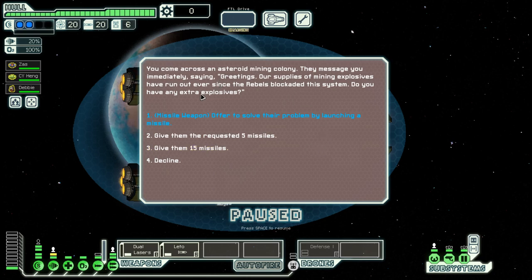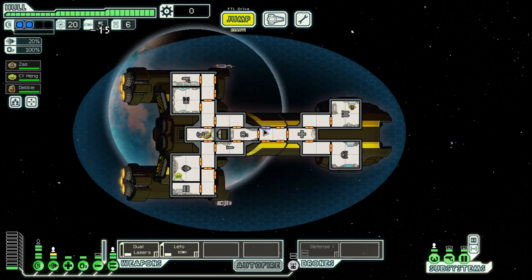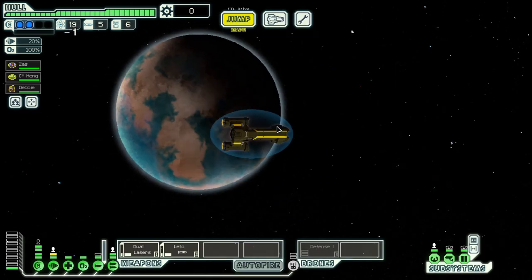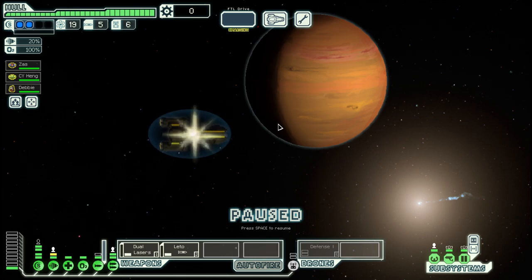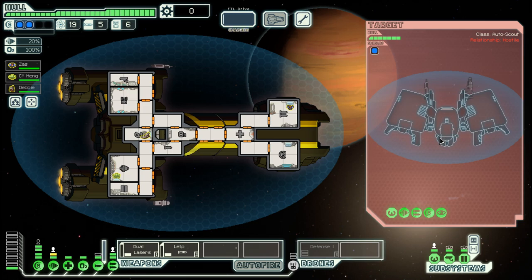And this is one of the options with the blue. The option is not the best one — they requested 5 missiles, but I think 15 are better. And we get an Augment Scrap Recovery Arm, which is great.